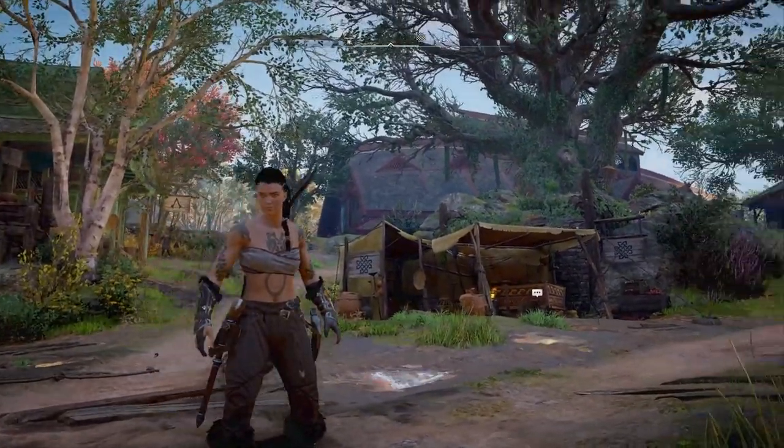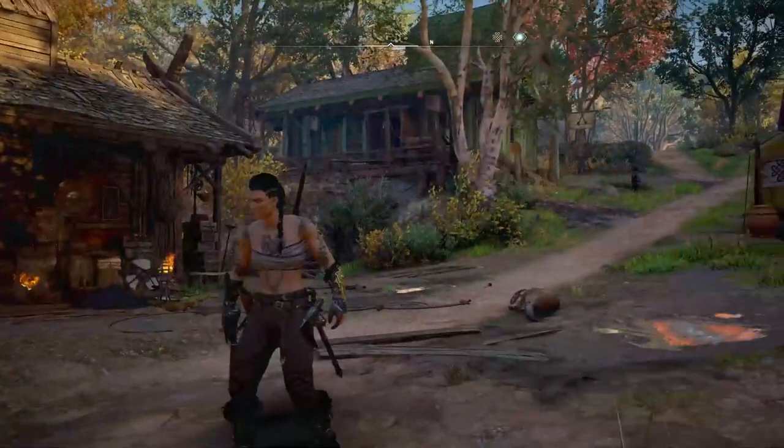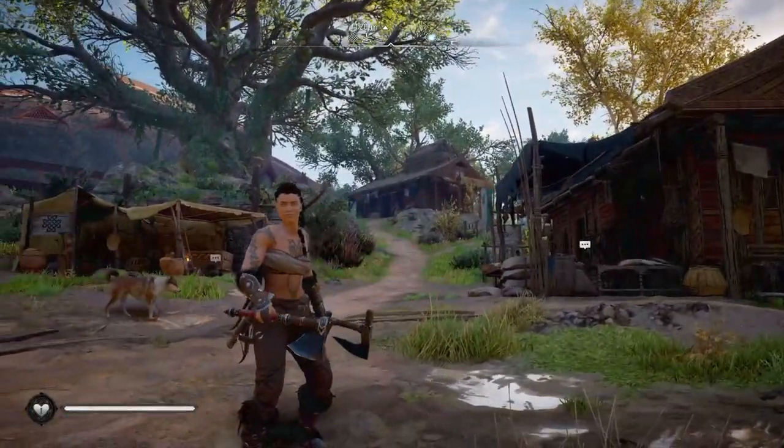Hey guys and welcome back to Assassin's Creed Valhalla. Look at my character — look how crazy she looks. She looks like a murder dude, which she actually is, dual wielding two axes. I'm actually trying to get the two double-handed axes because that's gonna be a build that I really want to work on.